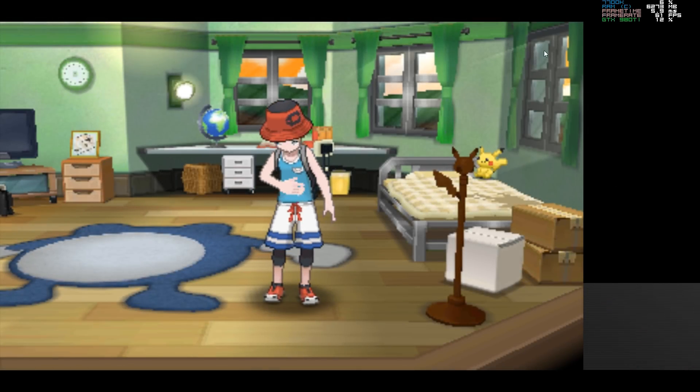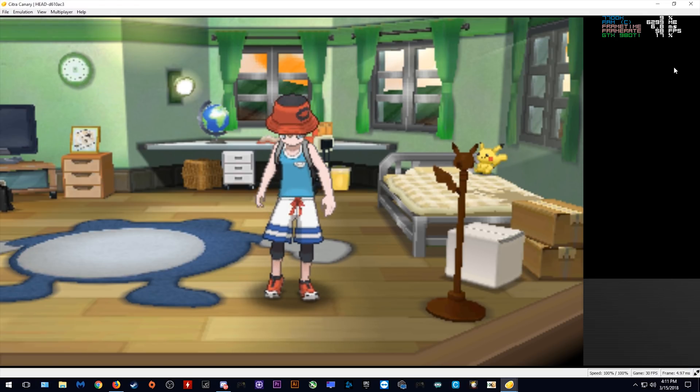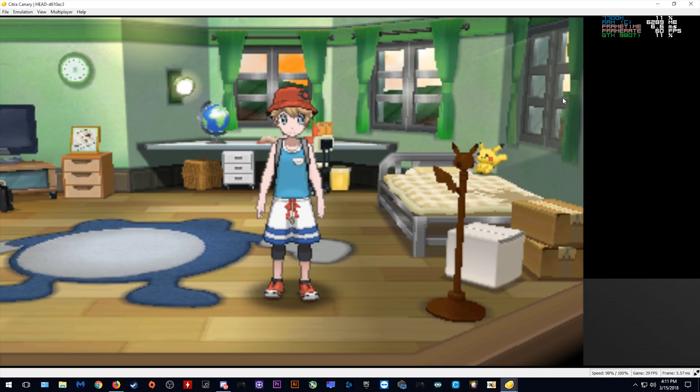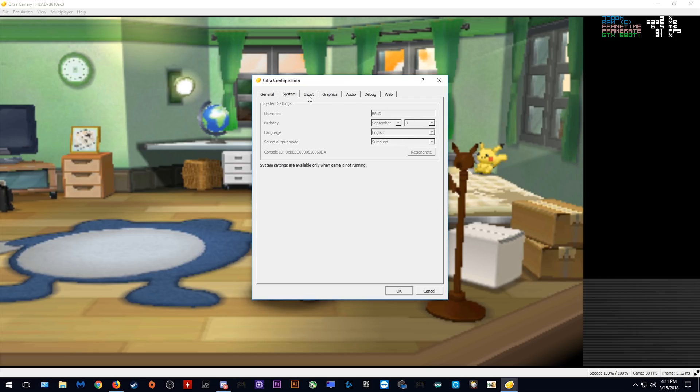Here we are, loaded into the game. As you can see, my performance metrics are right up here. We are not using much of our GPU or CPU, however we are still rendering at 60 or 30 FPS — technically it's 30 FPS but your overlays will show it as 60. We are basically at the stock configuration settings of this emulator. Coming into the configuration window, we want to change nothing in system, and this is where you will set up your inputs if you have never used Citra before.